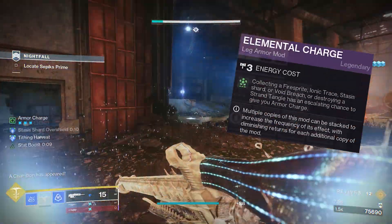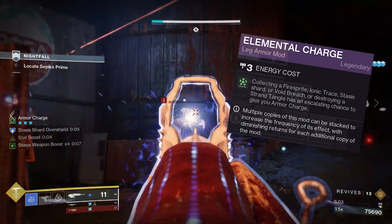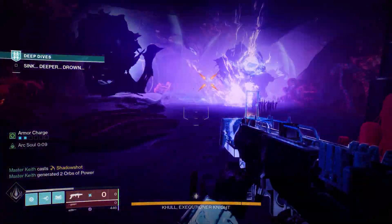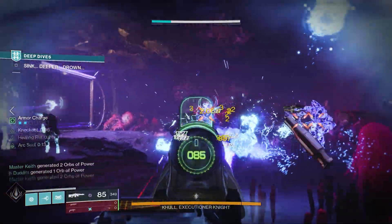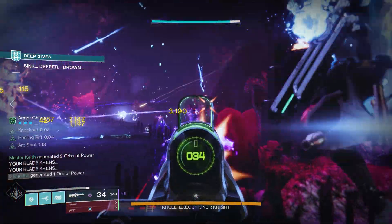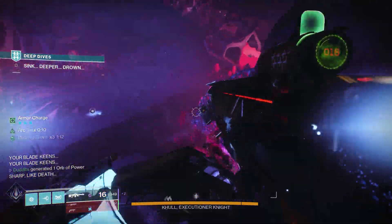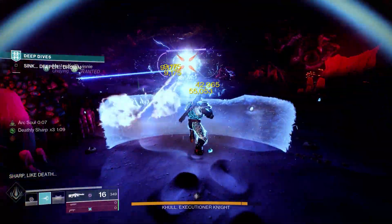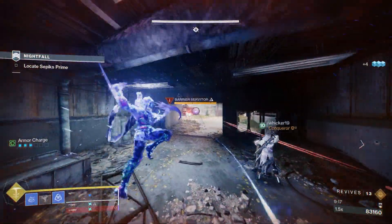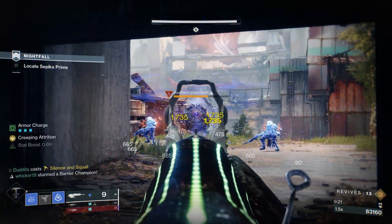You can also run Elemental Charge on your leg armor — picking up a stasis shard gives you a chance to get an armor charge. So to recap: it covers overload and unstoppable, and can stop anti-barriers from putting shields up. It's an end game scout — I don't think it'll feel great in strikes, but in lost sectors and GMs this scout could really, really shine. Thanks for watching, I hope you have a great day.